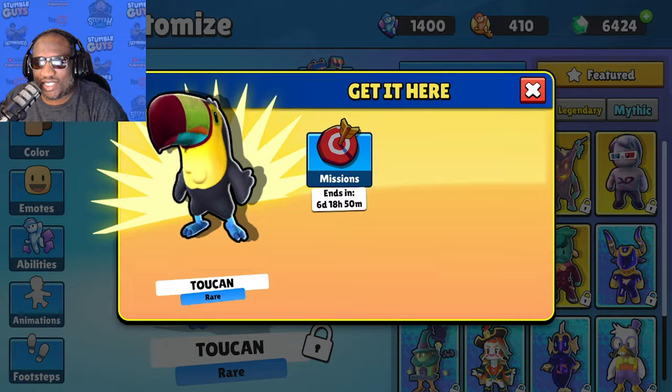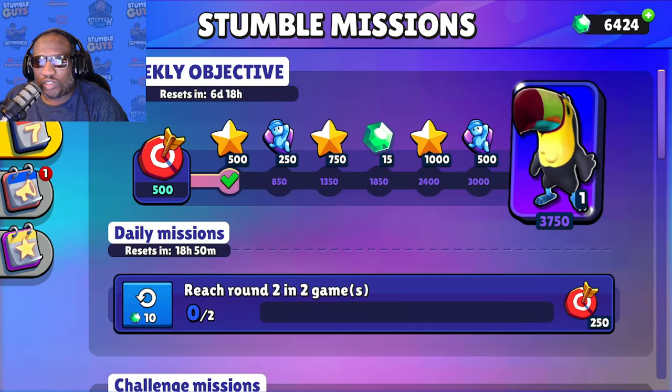If you press your 'get it' button it'll show you how to get it. You have six days to get it. Go over to your stumble missions — it takes you right over there. You're gonna get some stars, gems, and ability tokens, and at the end you will get the toucan stumbler skin. All you gotta do is complete your objectives; it usually takes about five days worth of objectives.